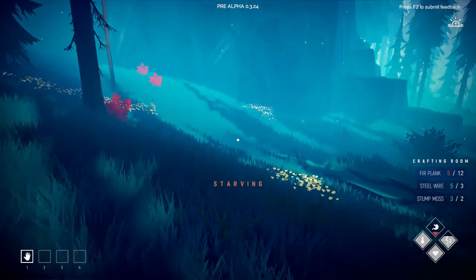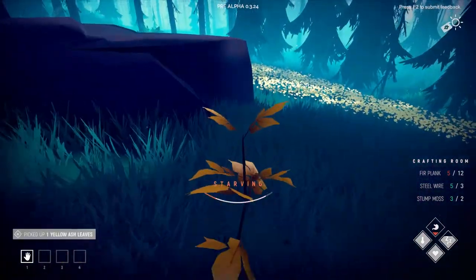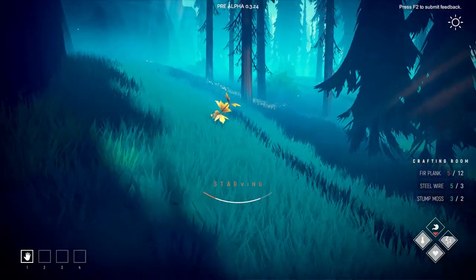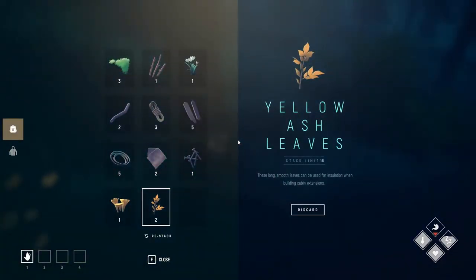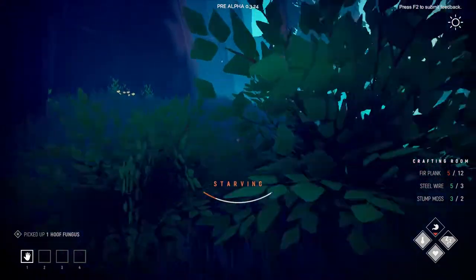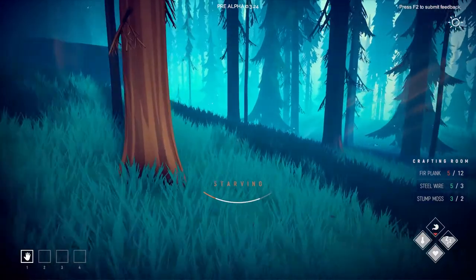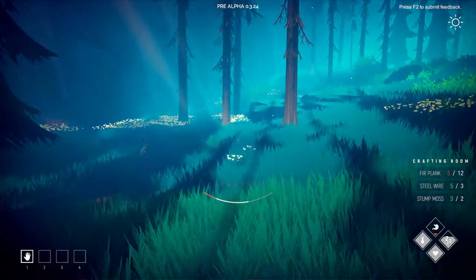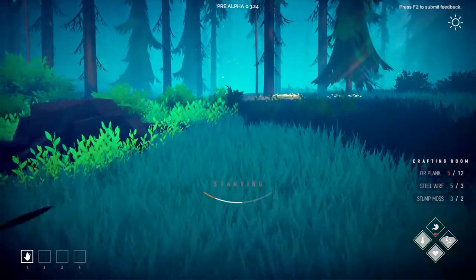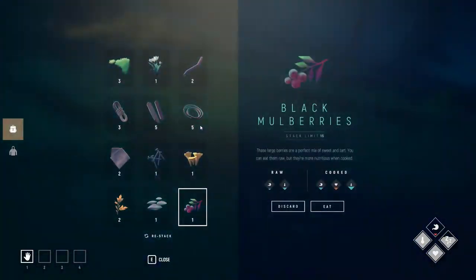We're going to pick up whatever we can at the moment and just follow this wall. We're going to get to the cave in any case. I'm pushing my loot space quite a bit here, so what I'm going to do is discard that and take the hooves, because that's a bit more rare. We're going to stick to this side — we'll hit the cave in any case so I'm not worried about that. If we can find a mushroom or something it's going to help us. It's my first playthrough on hard mode, so it could hit me with a few surprises here and there.